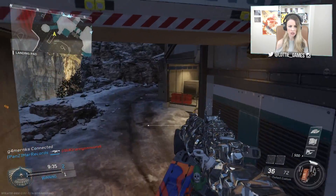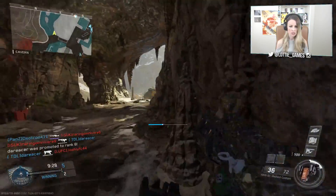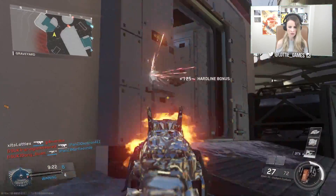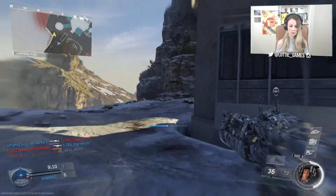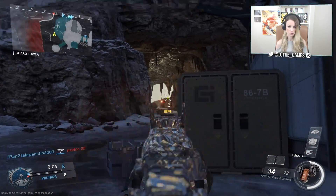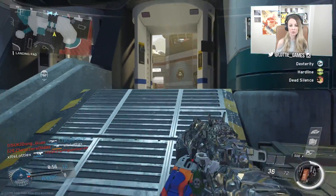Anyway, without further delay let's jump into the contracts gameplay. I've got a pretty smart class set up to complete these challenges - I have UAV, drone package, and counter UAV as my killstreaks because those are the easiest ones to earn over an advanced UAV. I also have hardline because really the whole point is we just want to get in, get the kills, and get out and take the rewards.